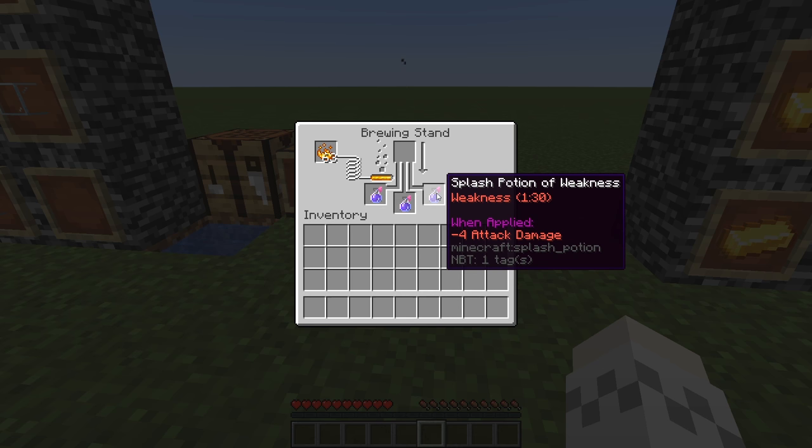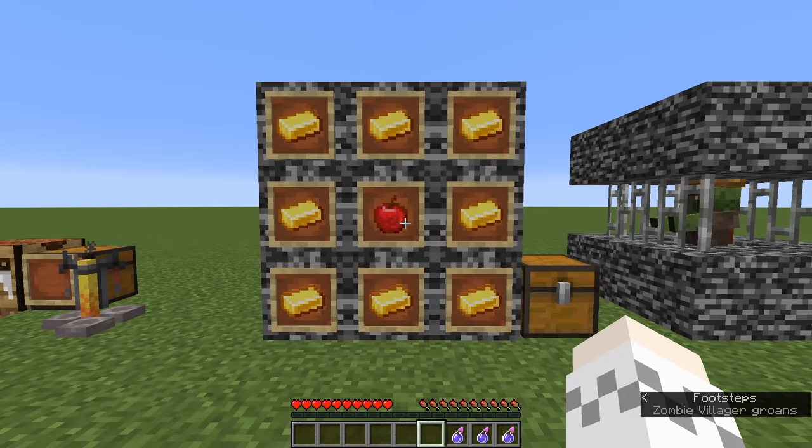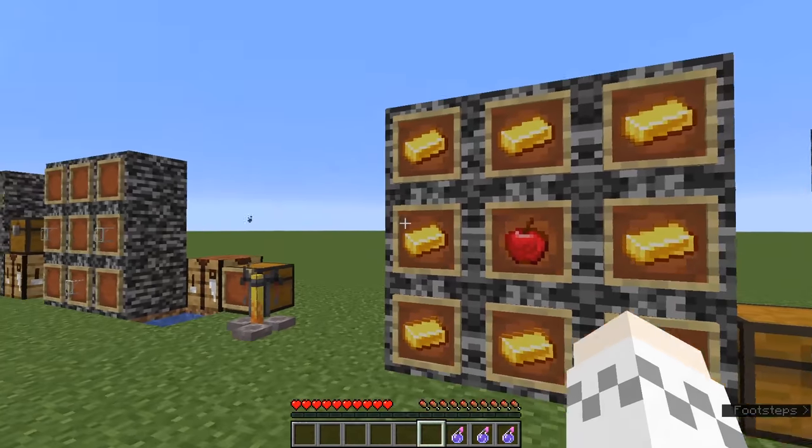Once you have your splash potions of weakness, take them out of the brewing stand and craft yourself a golden apple using an apple and 8 pieces of gold ingot.